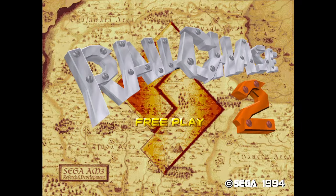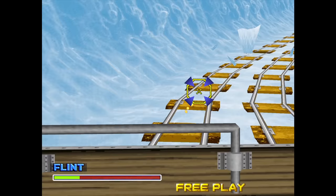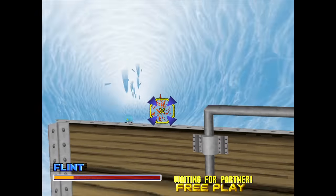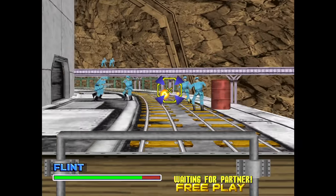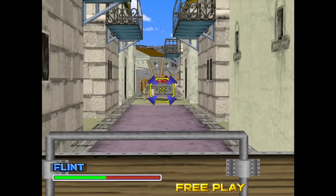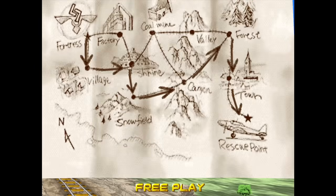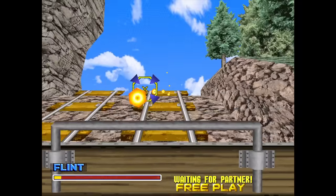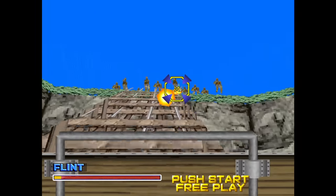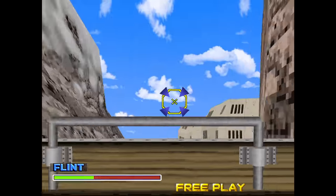Next up is Rail Chase 2. This light gun game has you riding in a mine cart shooting at everything, and everything wants you dead — even the ice will dislodge itself to try to kill you. This game is literally on rails, and even when you go off the rails you somehow manage to get back on them. What I like most about this game is the physics are very realistic — just kidding, they're definitely anything but. That's part of its charm though. Like a lot of Sega arcade games, this one really moved you around and rocked you back and forth as you went over the tracks, making it more of a ride. You can also choose your own path in a few different parts of the game. Overall, it's a chaotic yet very fun time, and it's never been ported home.